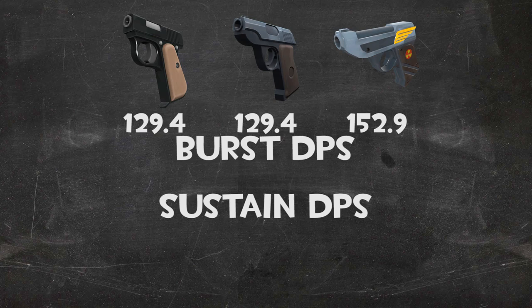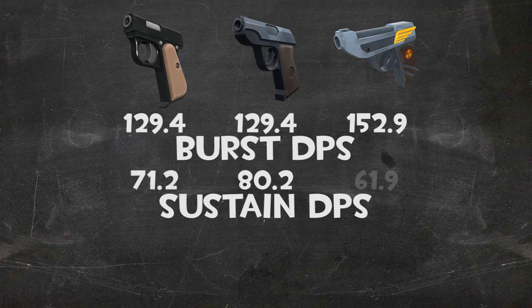The stock Pistol has a sustained DPS of 80.2, and because of its smaller magazine size, the Pocket Pistol and Winger drop off hard, with 71 and 61 damage per second respectively. It's interesting how much the smaller clip size affects these weapons' damage output in the long run, even with the Winger doing more damage per shot.